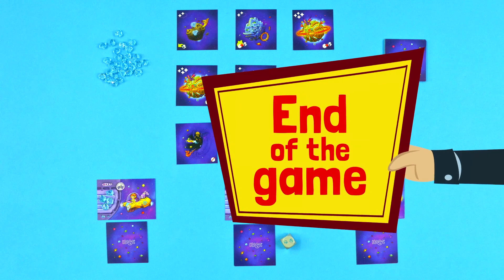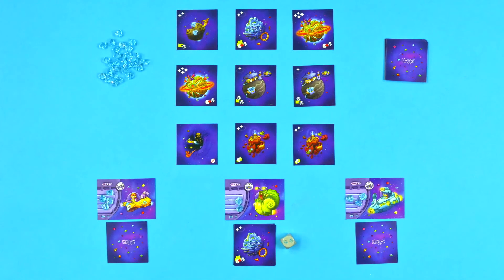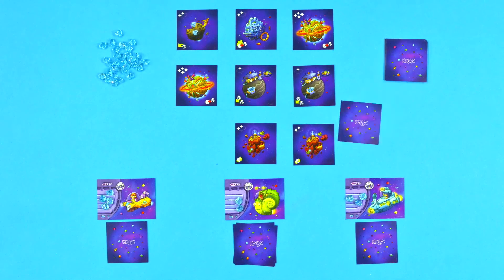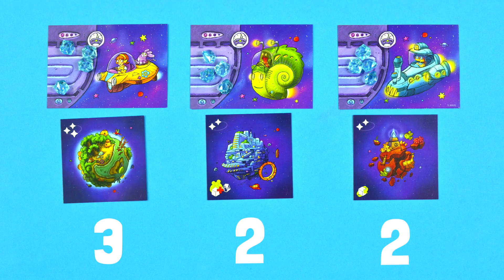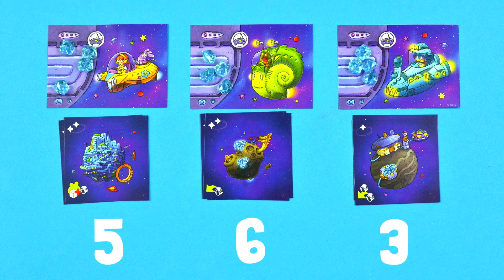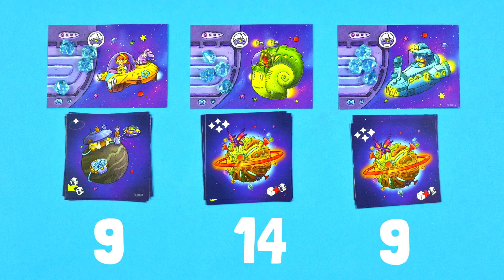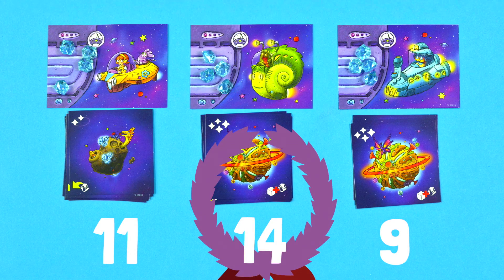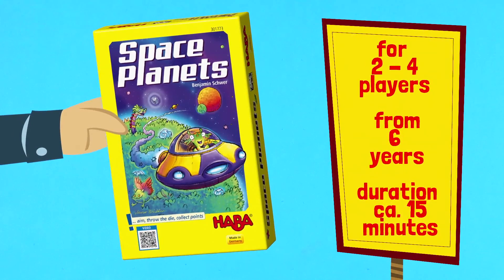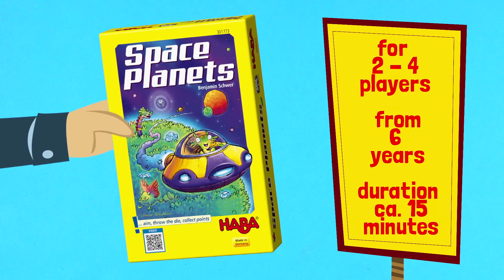Here's how the game ends. The game is over when a player has collected five planet cards. Each of the other players now may roll the die one more time. All the players then count up all their Explorer Stars and planet cards. Anyone who has saved fuel crystals is rewarded — two fuel crystals count as one Explorer Star. The player with the most Explorer Stars wins the game. Space Planets is a game for two to four players, ages six and up, and plays in about fifteen minutes. Have fun!